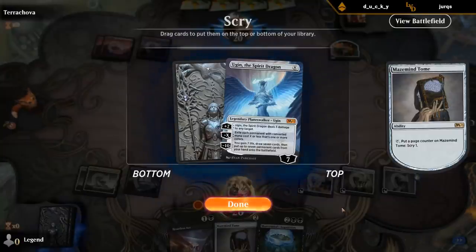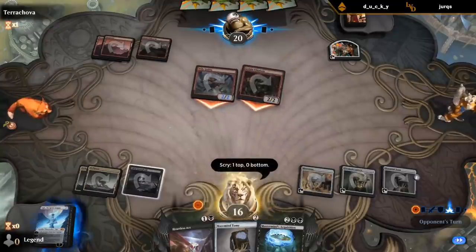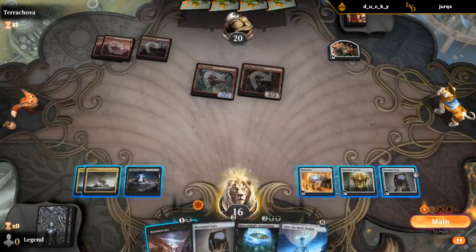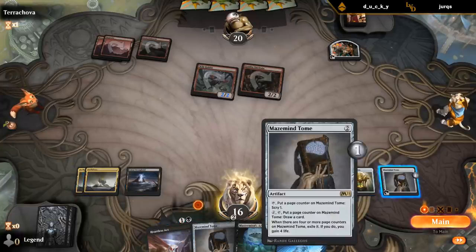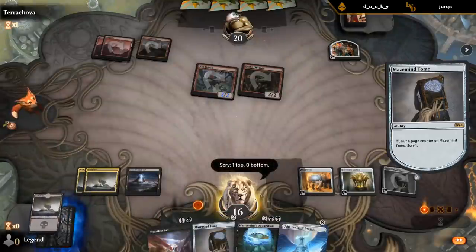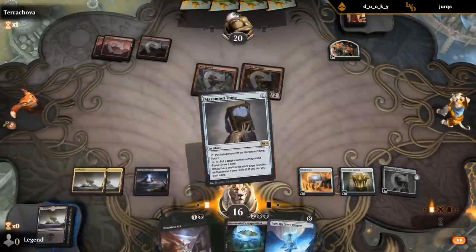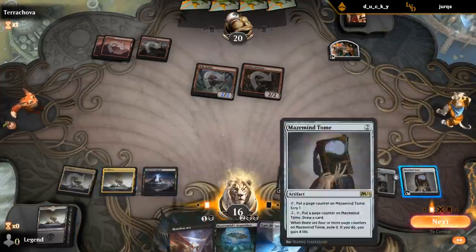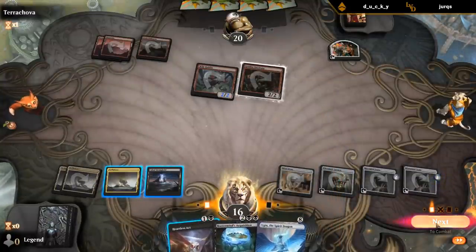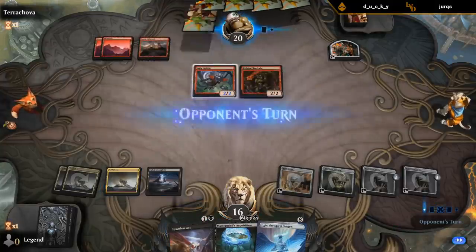Okay, there's Ugin. If I keep Ugin I might miss my land drop, although I think I'll still keep it. I can take my Draw Step, draw the Ugin, then Scry and play Tome — assuming there's a land on top. Yep. Play Tome, draw with the Tome, and then I can still Heartless Act either the Chieftain or Krenko. It's probably going to be the Chieftain. I should put some more upkeep stops.